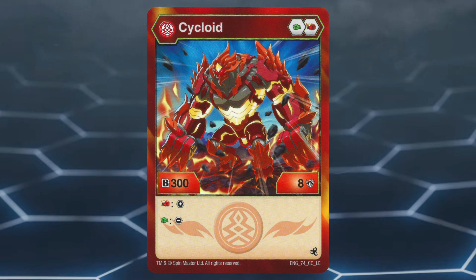When opening on a Fire Fist, Pyrus Cycloid can add an additional core from the field onto itself. When opening on a Green Fist, Pyrus Cycloid can remove an opposing Bakugan's core.